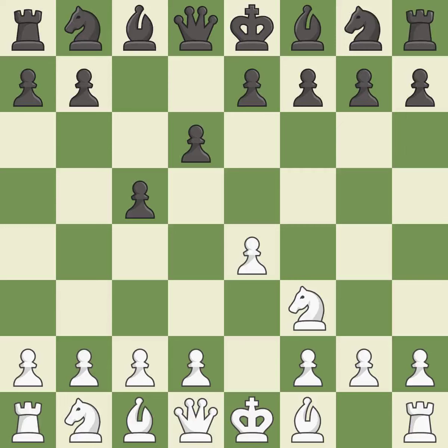D6 opens up the light-squared bishop and prevents white from pushing the pawn to e5 after black eventually plays Nf6. D4 offers to trade the d-pawn for the c-pawn, giving up a center pawn for more active pieces. Cxd4 gives black two central pawns versus one central pawn for white. Nxd4 recaptures the pawn and activates the knight in return for having one central pawn versus black's two central pawns.